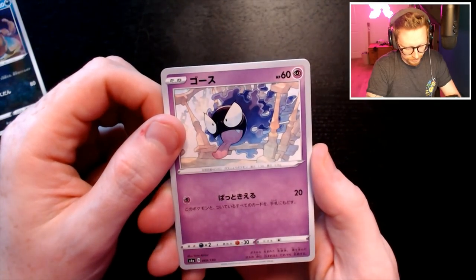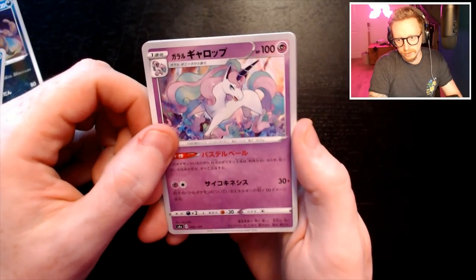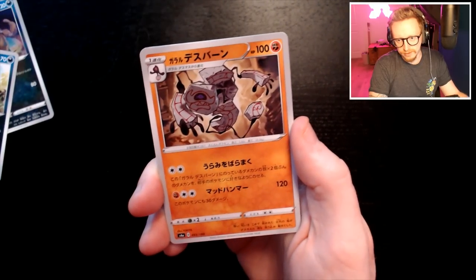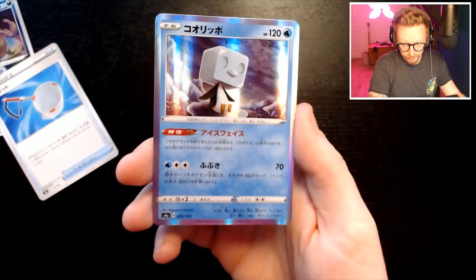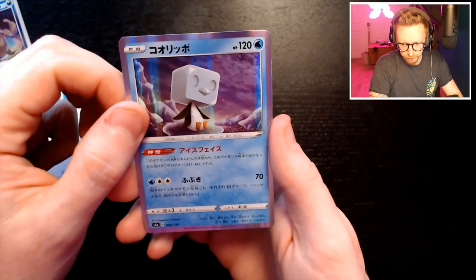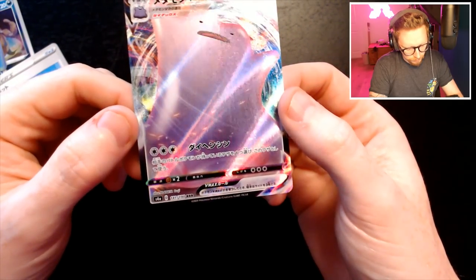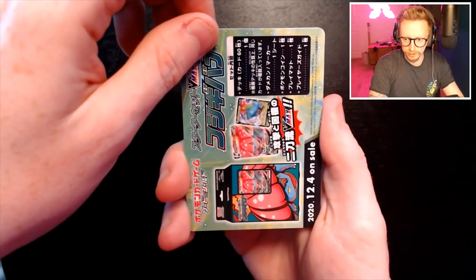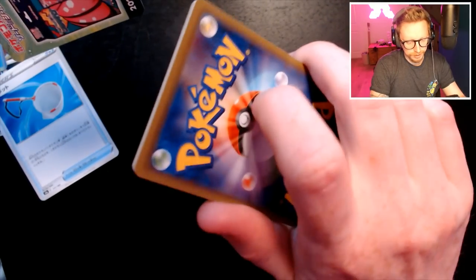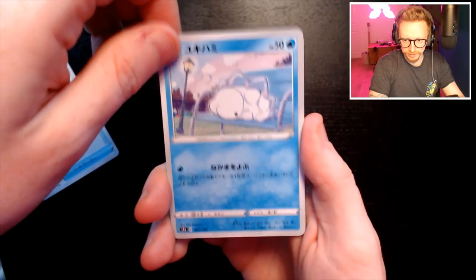Look at that — it's Gastly! I haven't seen that yet actually. Impidimp. Is that Wooloo? Rapidash. I don't know what that is actually. Is that Perserker? Standard holo, not bad. I don't know what that ice cube penguin's called — that must be a new one. This is a VMAX — not bad. VMAXes aren't that rare in these boxes because you end up getting a load of them, but I peaked too soon — I already got my ultra rare out of the box. Cofagrigus. Indeedee.